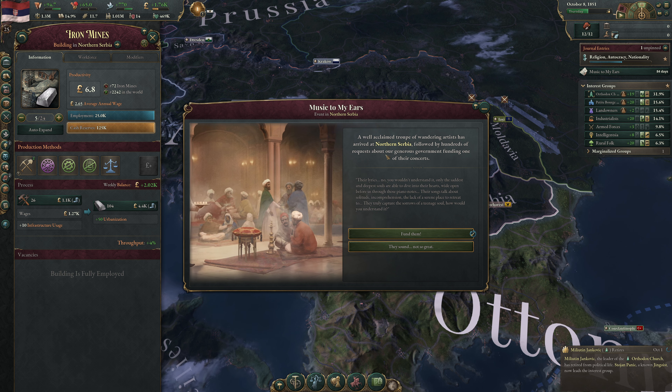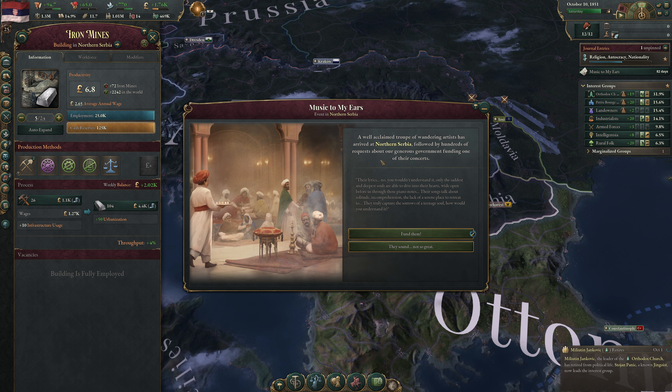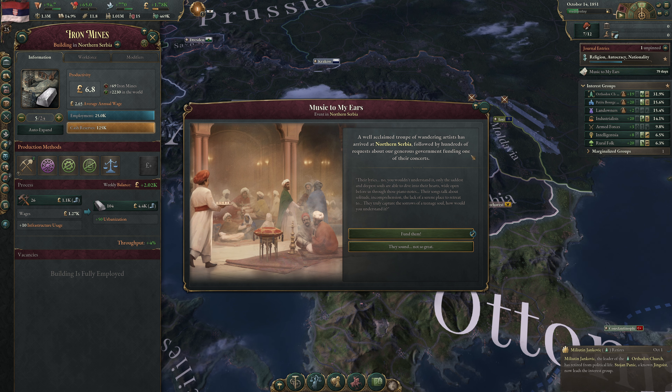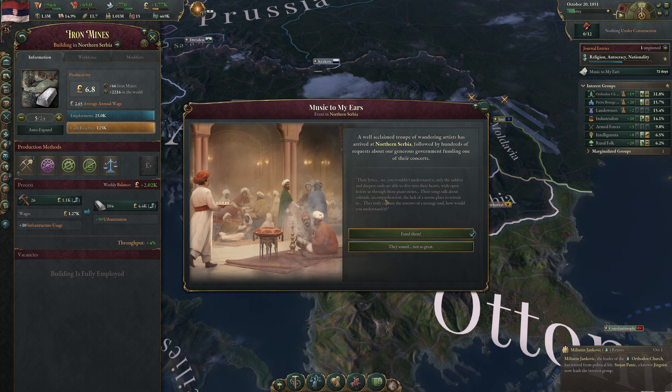Those 500 shopkeepers are middle class and more politically spread out, giving more power to Petit Bourgeoisie rather than Industrialists. Industrialists are too progressive — they don't gel well with Landowners or the Orthodox Church, making it hard to find common ground. It's very important who owns the buildings. In my early playthroughs I would always immediately switch production methods without thinking through the political implications.